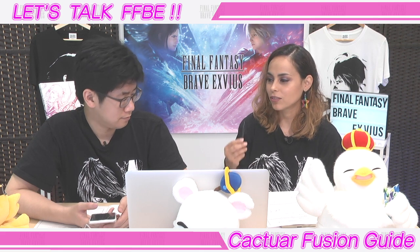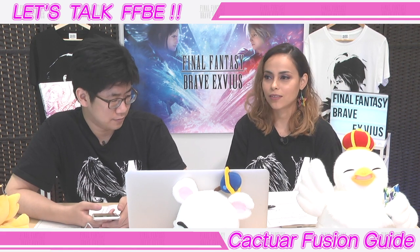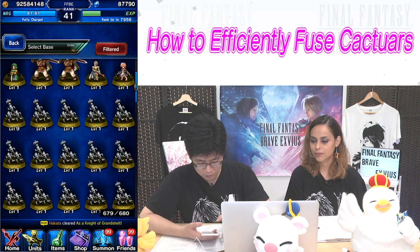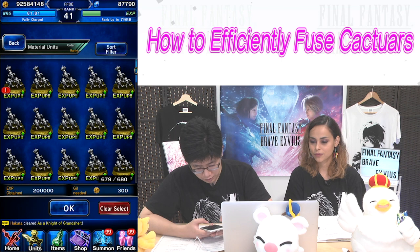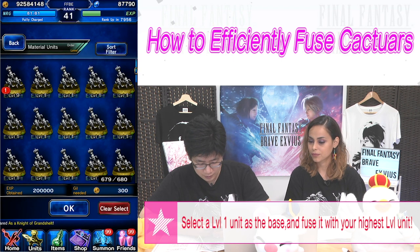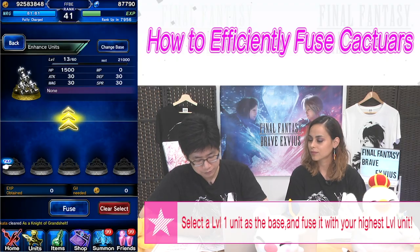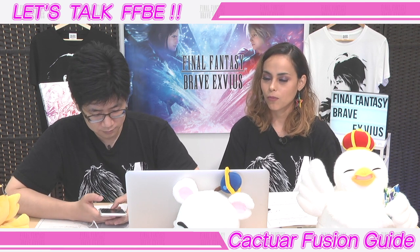We've been talking about having to max out your Cactuars in order to get the experience needed to max out your 7-star. But how do we go about maxing out a Cactuar's level? We have to fuse Cactuars with other Cactuars. Right now I have a level 9 miniature and the other ones are level 1 miniatures. What you do is take a level 1 miniature and combine the higher level miniature into it. When we were filming this, we don't have the Amazing Enhancements live, so it's going to be harder for us to get a great success or amazing success. But it's not impossible even if you fuse them when the event is not going on.